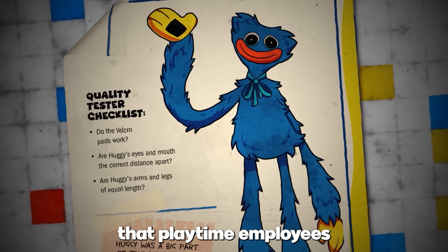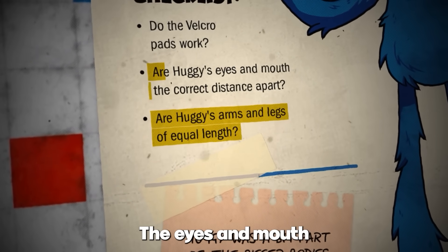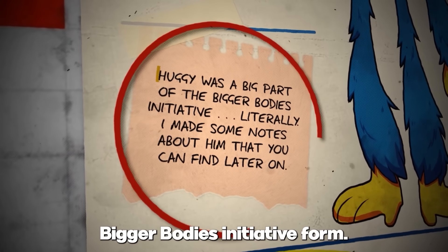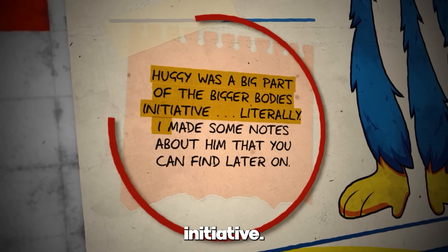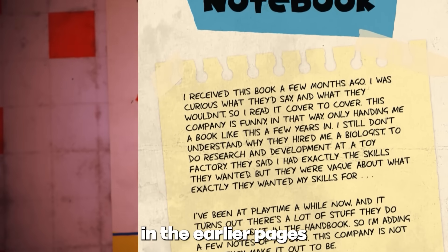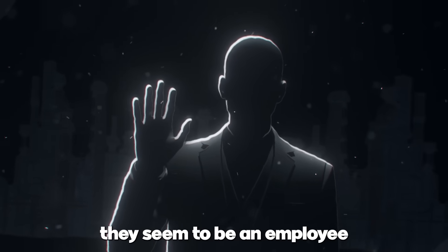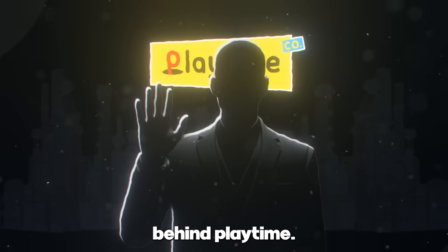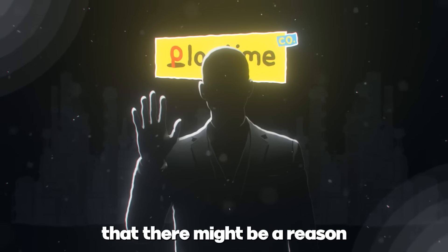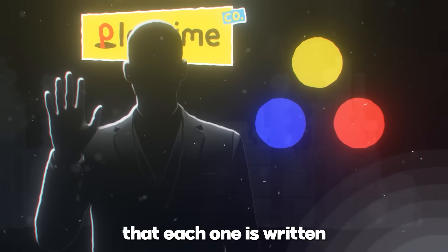We can see on this page a checklist that Playtime employees were encouraged to keep an eye out for. Each Huggy design had to have a similar length for both its arms and legs, the eyes and mouth had to be a specific distance apart, and at the bottom left we can even get a teaser about Huggy Wuggy's Bigger Bodies Initiative form. A note reads: 'Huggy was a big part of the Bigger Bodies Initiative — literally. I made some notes about him that you can find later on.' This note stands out among the others. We can see in earlier pages that yellow notes were signed by a person with the initials PW, and from what we can gather, PW seems to be an employee with average insights into the real workings behind Playtime. This red note, however, hints that they know a lot more about what is really going on — and I'm starting to think there might be a reason why some of these notes are a certain color. The notes vary from yellow, blue, and red, and can signify that each one is written by a different person.